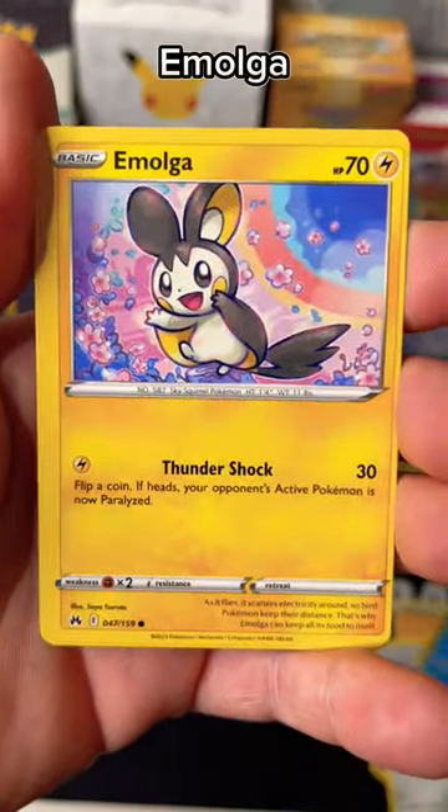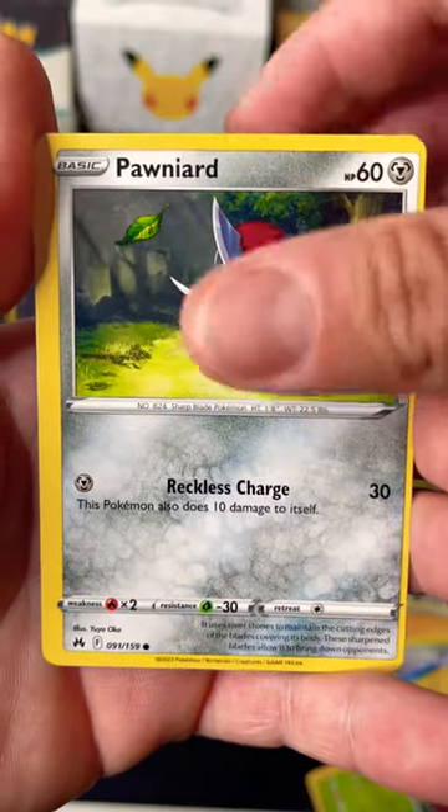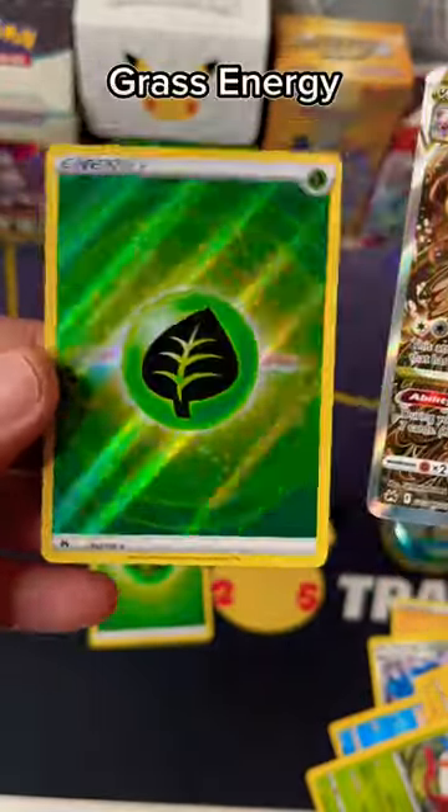Love this. Emolda. Yanmue. Ponyard. A Zorok B-Star Ultra Rare. And a Grass Energy Full Art.